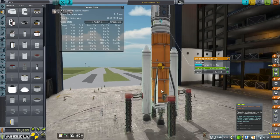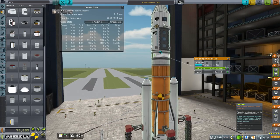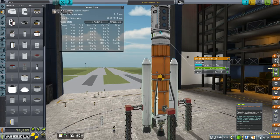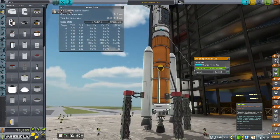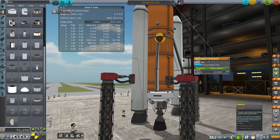The fuel tanks are all integral to the station, so once we launch it the station is this entire body here. I couldn't put fins on because that would look weird — I just put wing streaks in order to bring the center of lift down a little bit, but it's still pretty high. I don't know what FAR is doing with that, but it's doing something.